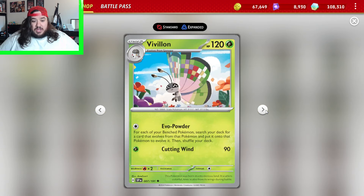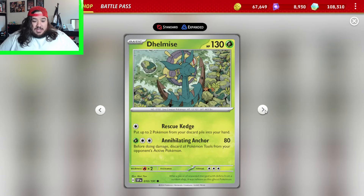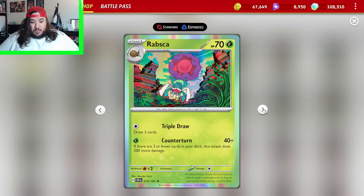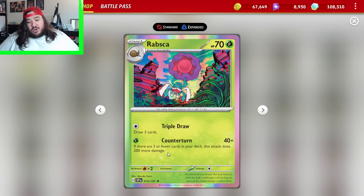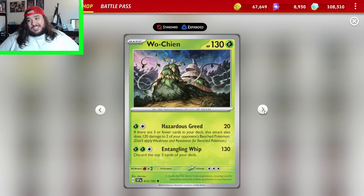There's a Scatterbug, a Spewpa, Vivillon, Morelull, Shiinotic — once during your turn, its Pokemon from your active spot, you may make them asleep. Delphox, Zarude, Capsakid, Railer, Rapsca — this card's kind of interesting: if you have 3 or 4 cards in your deck, this attack does 200 more damage, but needing only 3 or 4 cards in your deck is kind of hard to do.